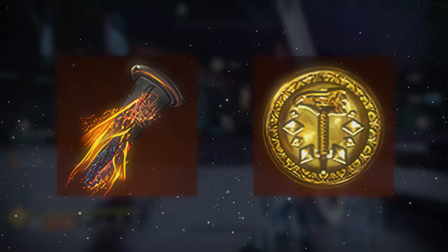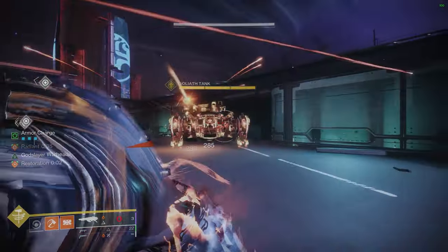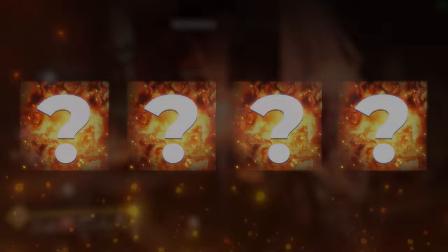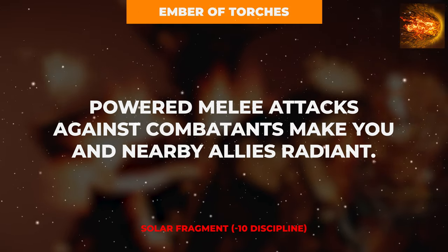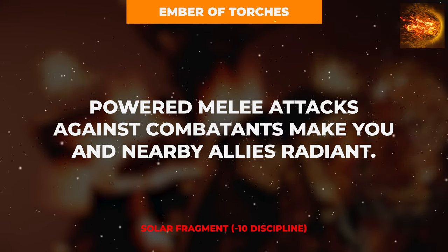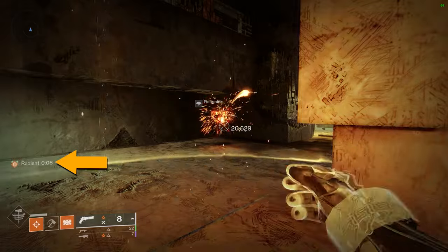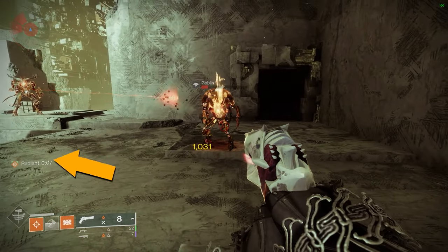With our aspects, exotic armor, and base abilities established, we can now look to arm ourselves with four solar fragments. We begin with the Ember of Torches to grant the 25% weapon damage buff Radiant to yourself and all nearby allies when inflicting powered melee damage, such as hitting an enemy with your Throwing Hammer or either half of the Consecration combo.